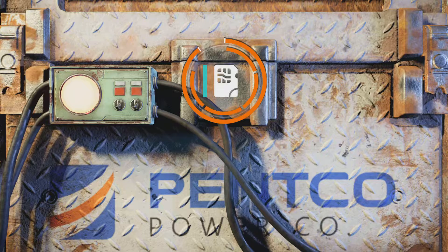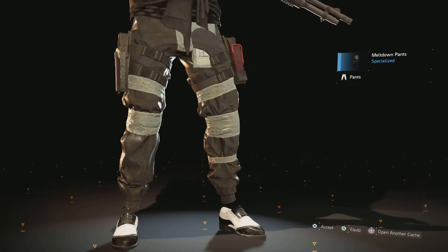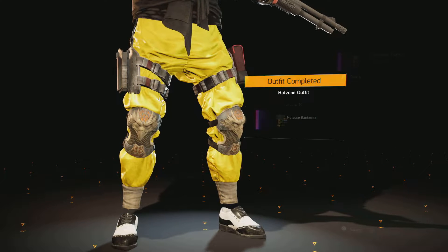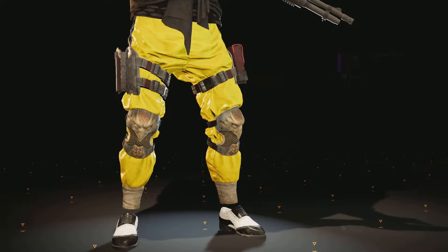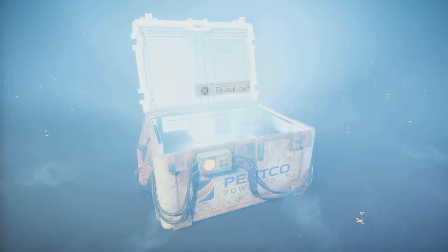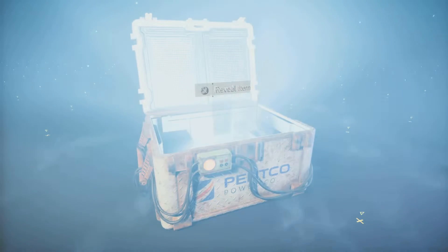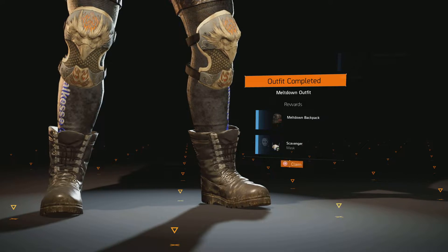Open another cache, let's go all the way. Okay, and then we got the meltdown pants - more duct tape. Doesn't seem very safe if you're taking that into a hazardous area, but whatever. Maybe it's made of JTF material. Hot zone pants - those bright pants are nice. That'll also match with the Georgie hoodie. I get a caution mask and a hot zone backpack apparel mod - very nice. Next cache, let's keep going. And now we got the meltdown mask, more duct tape. We got the meltdown boots - outfit completed! I get the meltdown backpack apparel mod and a scavenger mask.